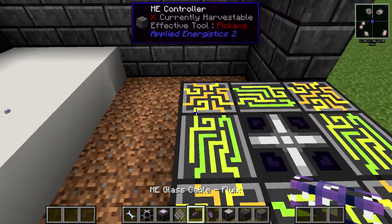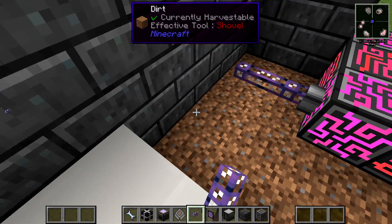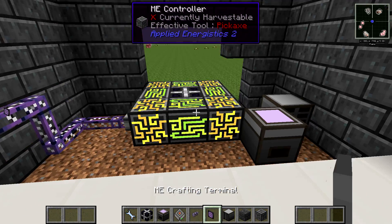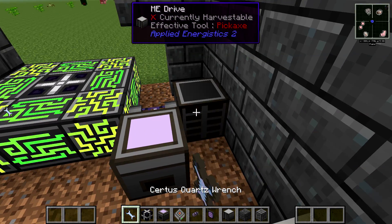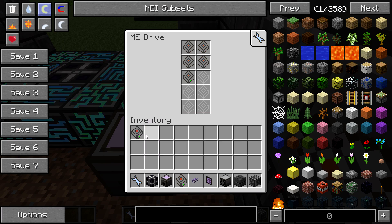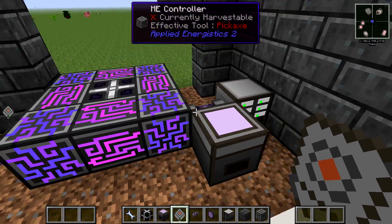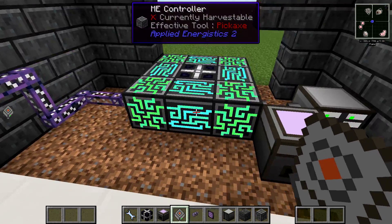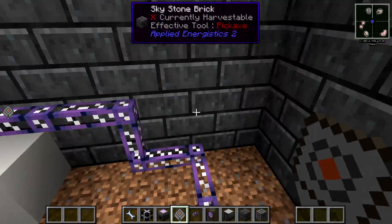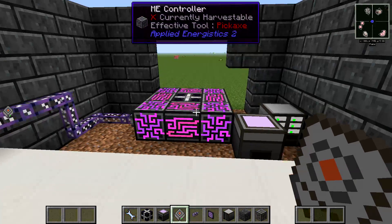A channel is basically any Applied Energistics 2 block that takes data — anything beyond just power. For example, an ME Drive uses a channel. An ME Chest uses a channel too. Each side of the ME Controller can hold and provide 32 different channels, so you can connect things across your base and still access the same ME Drive.